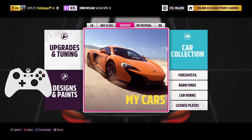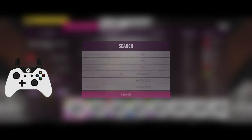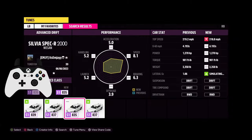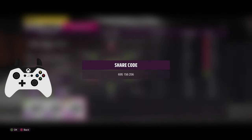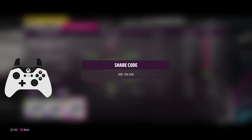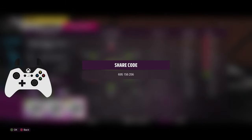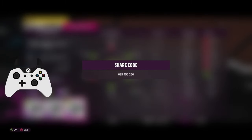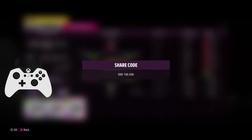Once you've bought your Silvia and you're inside it, go to upgrades and tuning, find tuning setups, and search this share code. For a beginner drift build, search share code 695156256. That's a beginner drift build — it has an RB swap in it, so it's about 800 horsepower. It's not crazy high horsepower by Forza standards, but it's a very good beginner-friendly drift build.